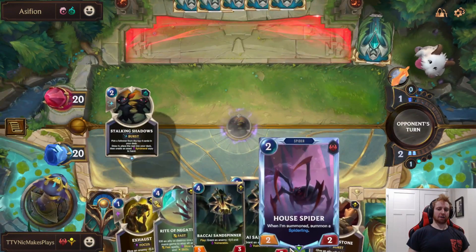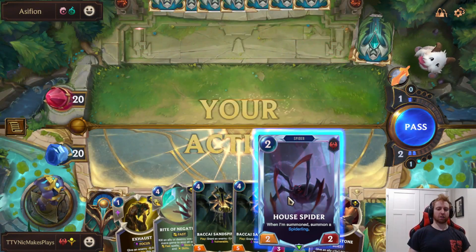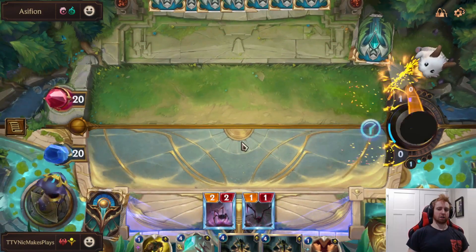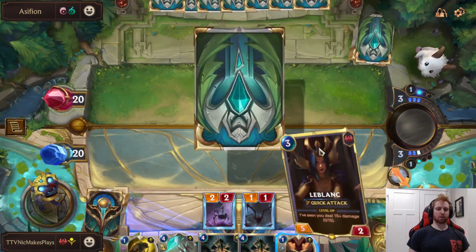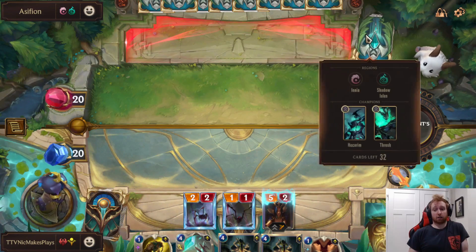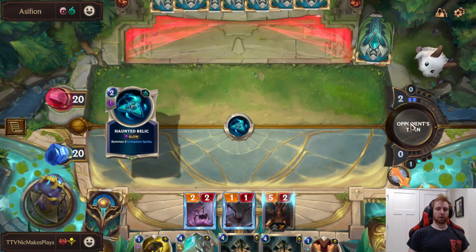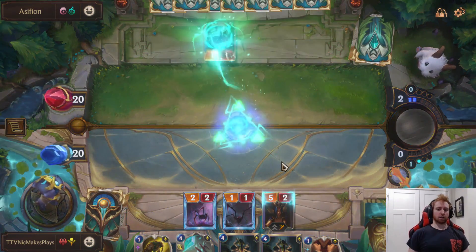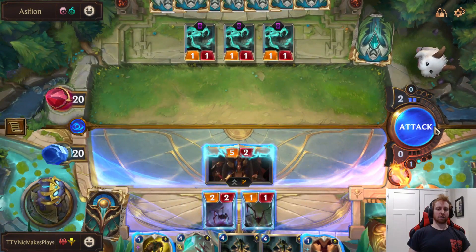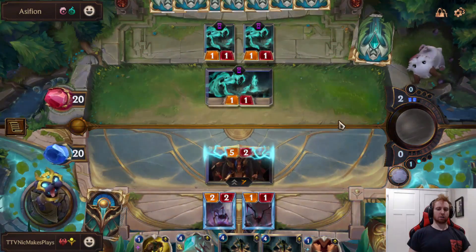A lot of this deck at first seems really standard, but then you draw Whispered Words that cost two and you start getting field control. They can't deal with units through Spell Shield and you're drawing all kinds of cards — very good stuff happens extremely fast. We drew LeBlanc, which is great. This deck has no PNZ so there's no Mystic Shot here.